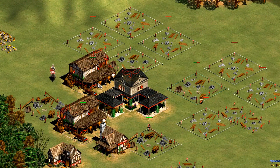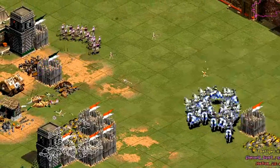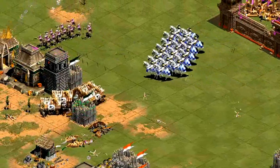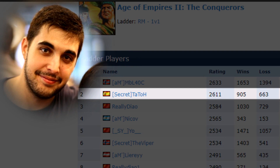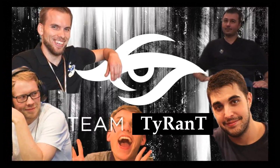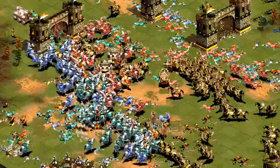However, I'm a deathmatch player, so I simply don't have the experience in random map to give a good overview of this. As such, I decided to interview one of the best random map players: Tato is currently ranked second highest on the Voobly 1v1 random map ladder and is a core member of Team Secret, previously Team Tyrant, one of the best if not the best team in all of Age of Empires 2. Without further ado, let's get into this.